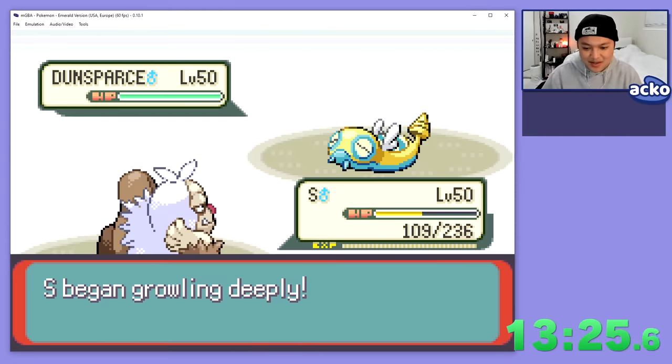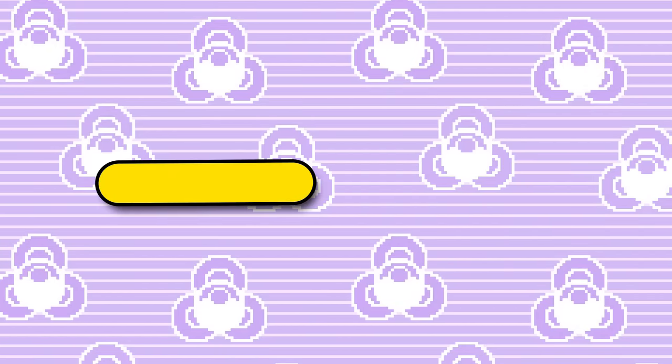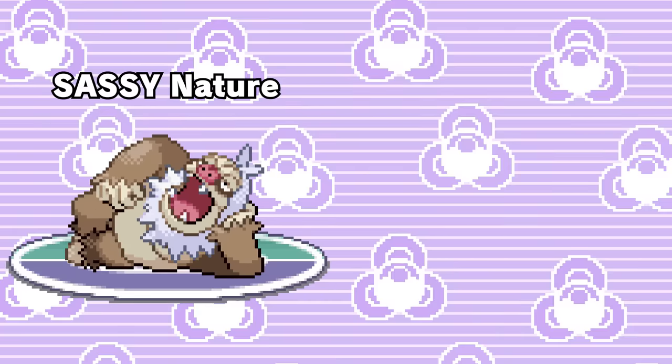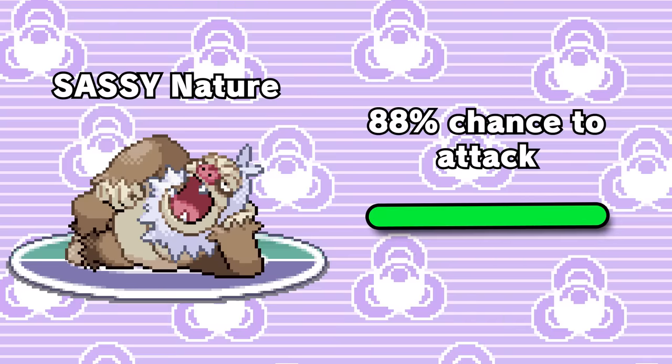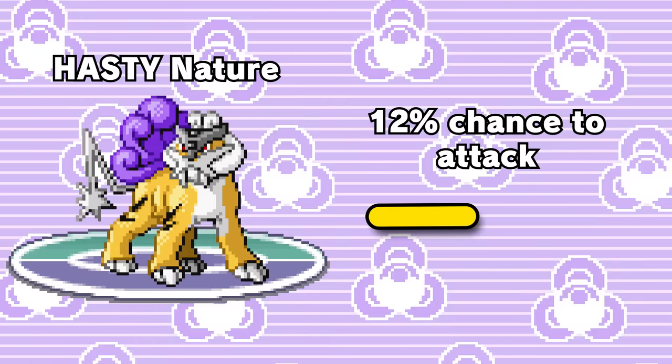Now is a good time to explain another mechanic. In the Battle Palace, when a Pokemon's HP goes down below half, its entire strategy changes. Using our Slacking as an example, its sassy nature means it'll go for an attack 88% of the time when its HP is above half, but only 12% of the time when its HP is below half, which is why I switched it out. This half-health change is also why I put a hasty nature on Raikou — so that I can have a Pokemon tank a hit below half and not immediately become useless.